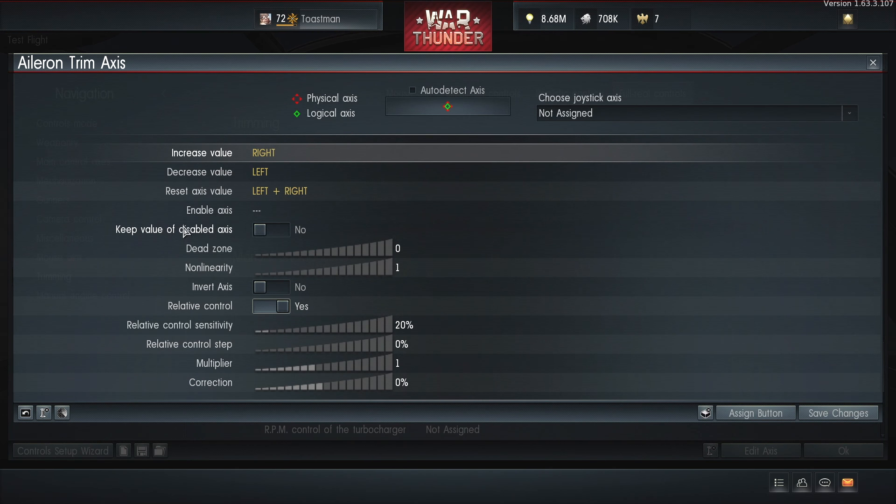So you're in test flight and you trim your plane up. Relative control — yes. This means that when you press a key it'll go up one or down one. I've got the sensitivity at 20. Relative control setup — no idea, I've left that at zero. Multiplier, left at one. Correction, left at zero. I've done the same for the rudder, with slightly different values. I've got W and S — W will trim to the right I think, and S will trim to the left.